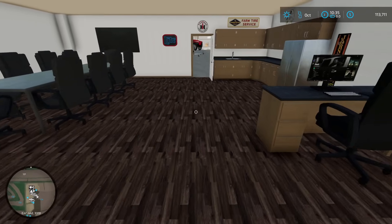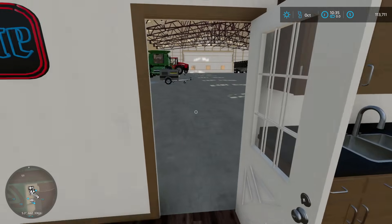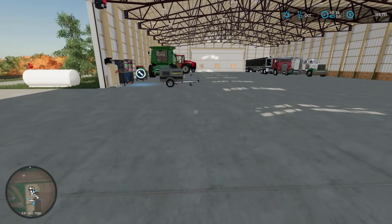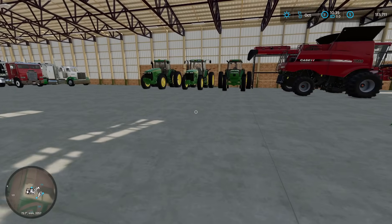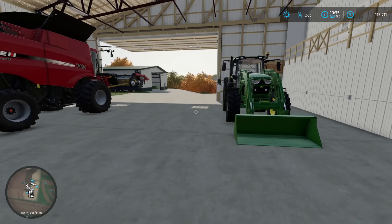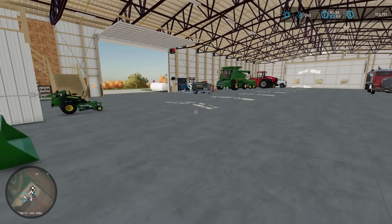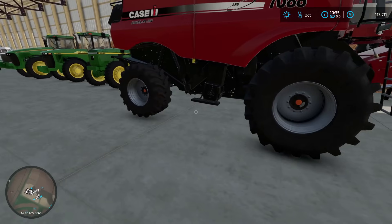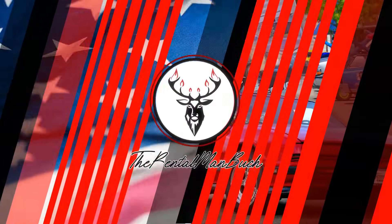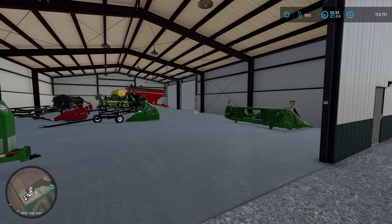Good morning, afternoon, whatever time it might be - I'm your host Antleman Buck. Welcome to the cleanest farm on the internet. This is Farm Sim 22 and we are on the Andy Clean farm. We're going to get you guys a little overview of what this operation will look like and the story behind it, then we're going to make our way over to our first cornfield and start ripping some ears.